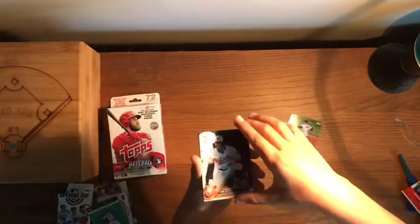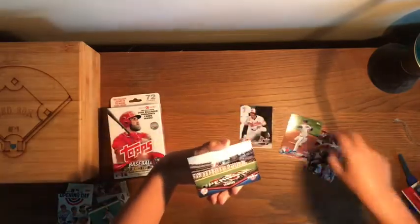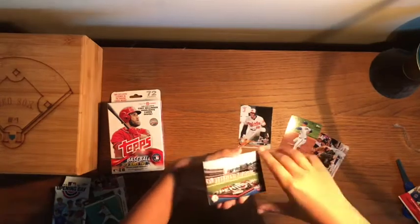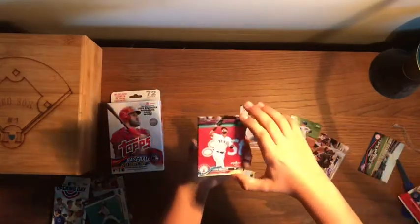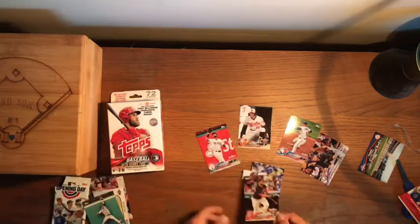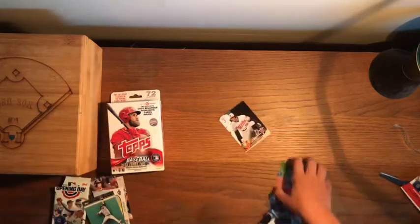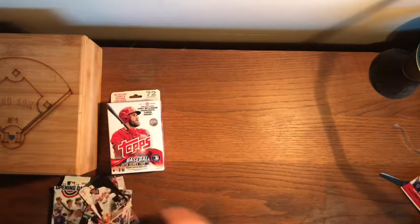Pack two: Marcus Stroman, Adam Jones, Ryan McMahon, a New York Yankees card, Nomar Mazara, Corey Seager, and Edwin Encarnacion. That's a pretty solid pack right there. On to the next one.